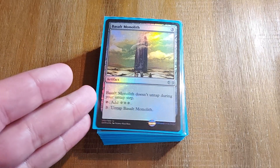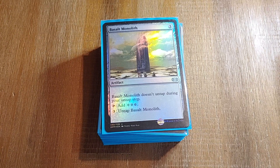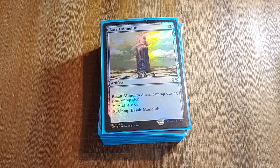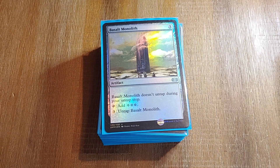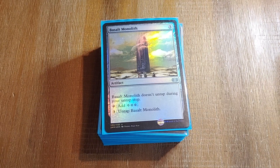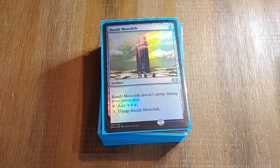Kinnan, of course, goes infinite with Basalt Monolith — not Grim Monolith, but Basalt. Because salt goes on all that fried food. With that, loop-de-loop, you make infinite colorless mana. No — you still gotta find the colored mana.